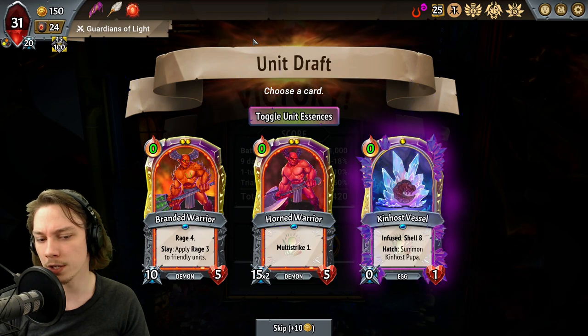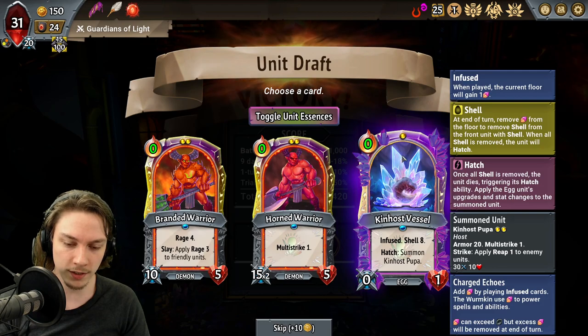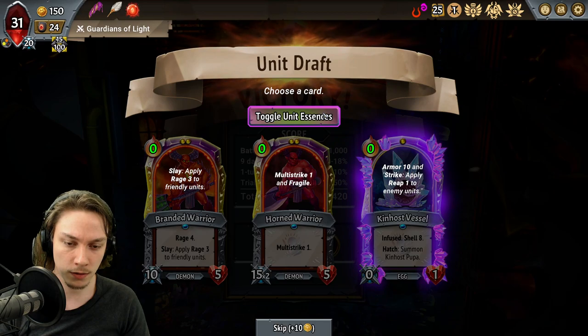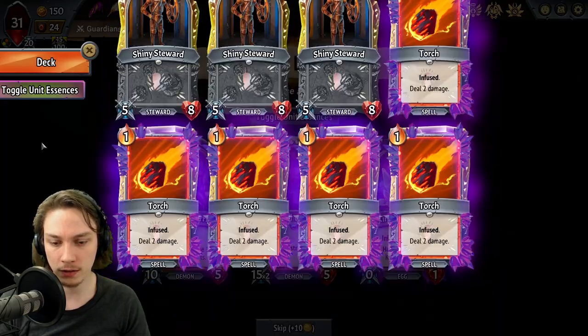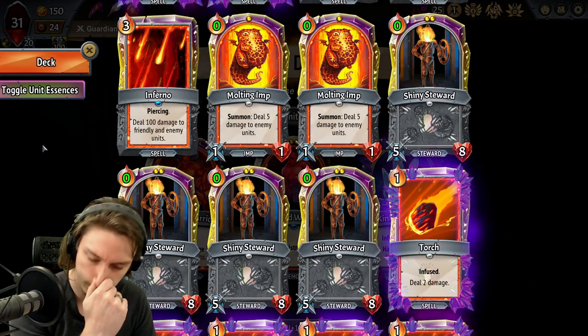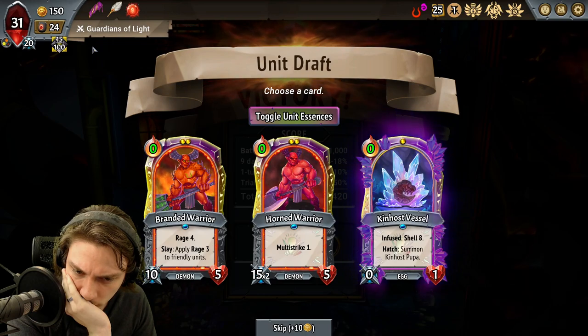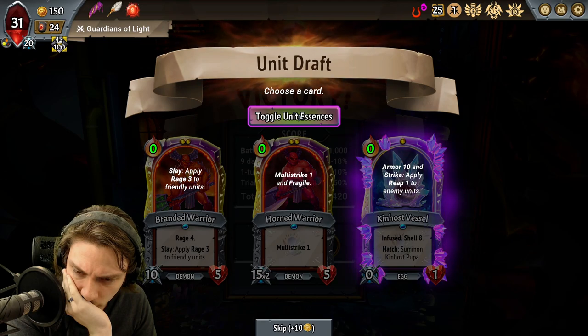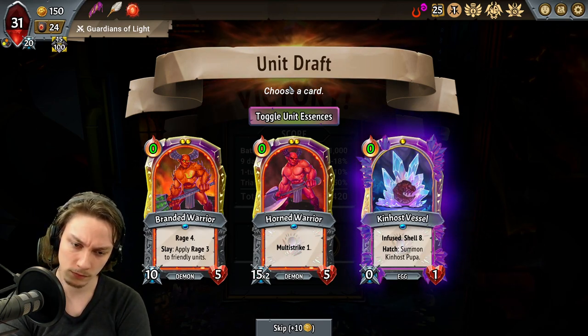The most likely thing here is we try and find a two-to-four cost unit in the Hellhorned Banner and then try and exploit the fact that we can play those more easily. Take the Bounding Echoes — speaking of a two-to-four cost, there are none here. Kinhos Vessel though. Something's a Kinhos Pupa — it itself has Infused, and the benefit it would apply to someone else is Armor 10 and apply Reap 1 to enemy units. I'm not really good at hatching. Can I get much better at that? Not really, not yet at least.